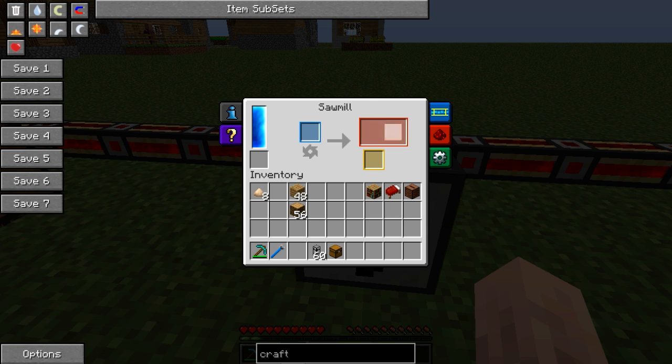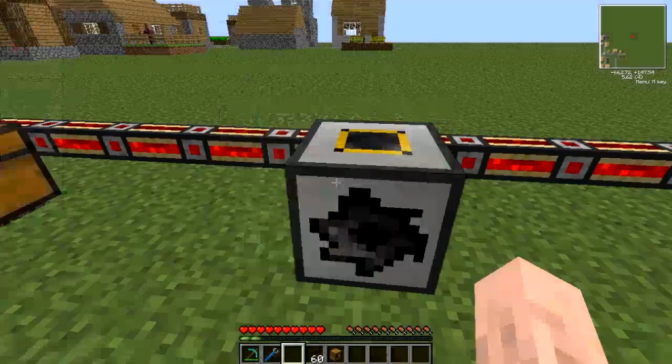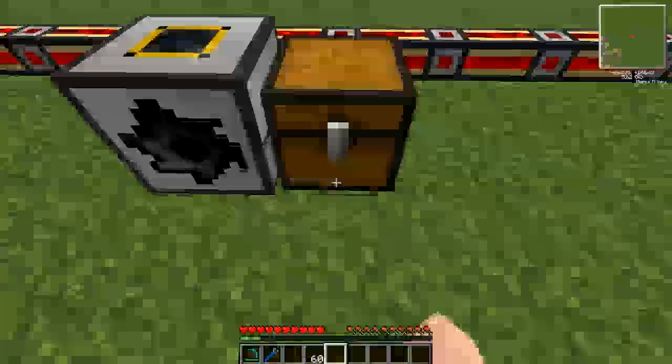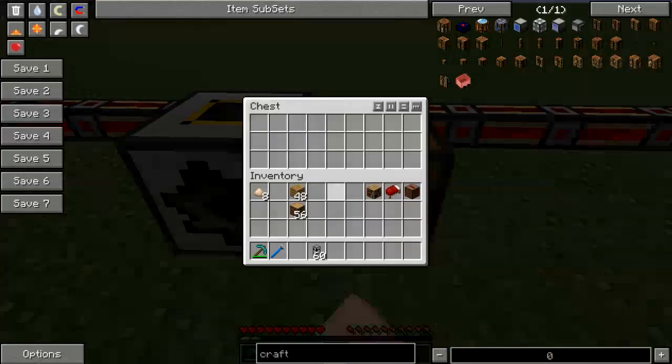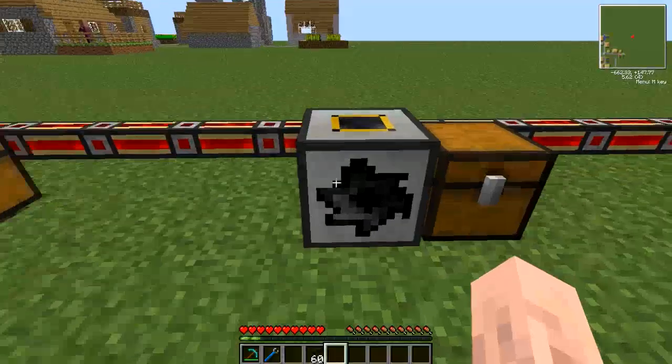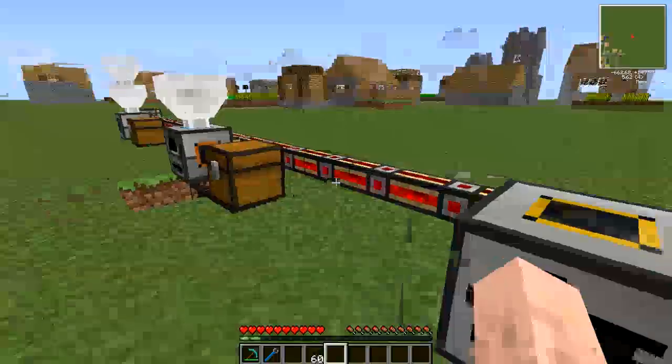It outputs on two sides — the red and the yellow. Your main product comes through the red, and your byproduct goes through the yellow. Again, you can set those to input and output from any side into any container.